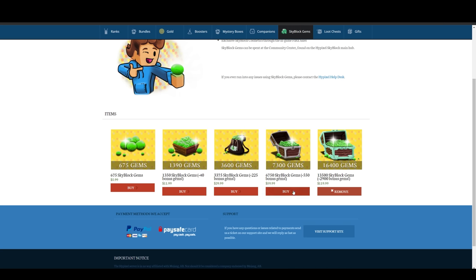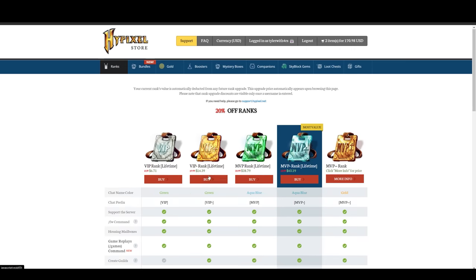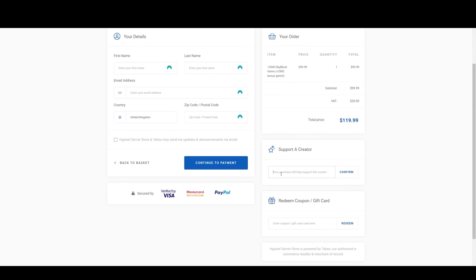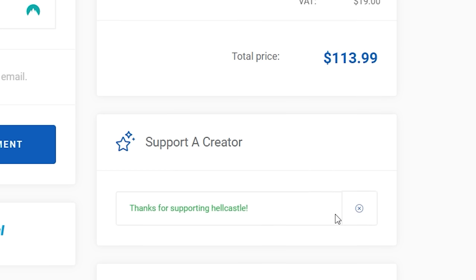In case you do decide to spend money to buy Skyblock gems for booster cookies or even a rank — aka basic human rights — please consider using code Hellcastle at the checkout. It gives you a 5% discount on whatever you're buying and helps support us a lot.